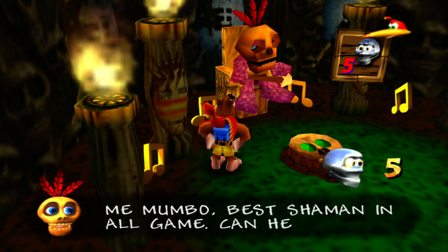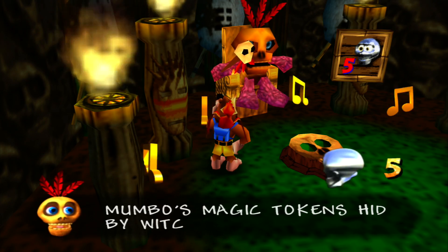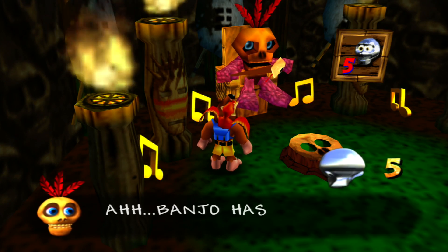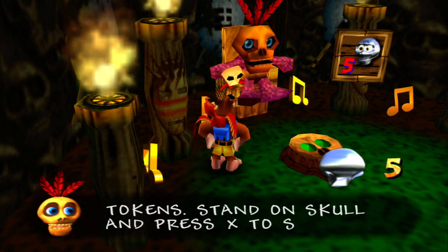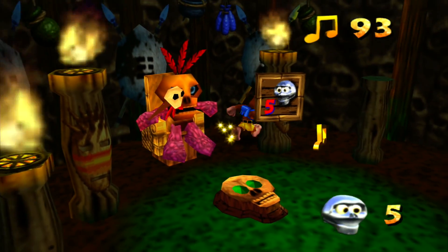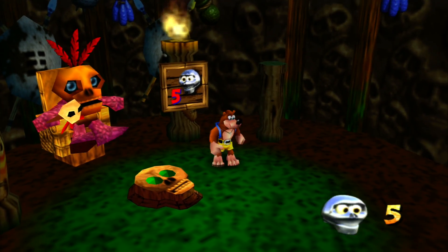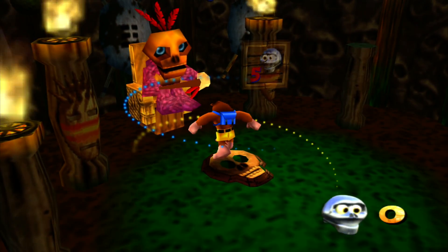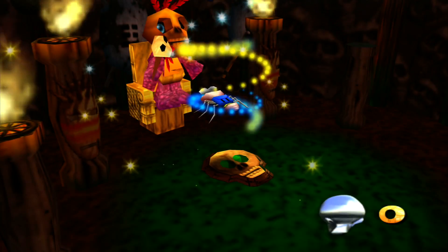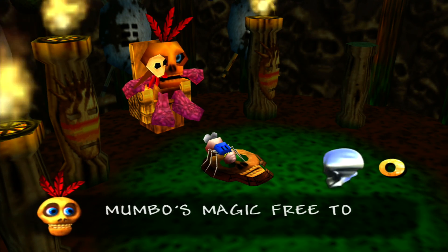'Me Mumbo, best shaman in all game. Can help Banjo and Kazooie better than one. Mumbo's magic token hit by witch - find tokens and Mumbo help you. Banjo has plenty tokens.' Right here you can see it needs five Mumbo tokens - also known as Ikutum tokens, that noise they make when you pick them up. It's become kind of a fan name. And for the first transformation, he's going to turn us into a termite.